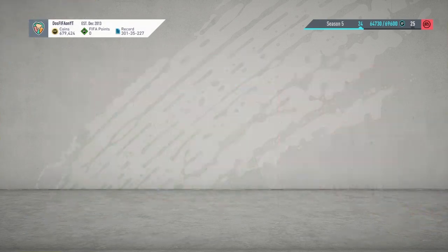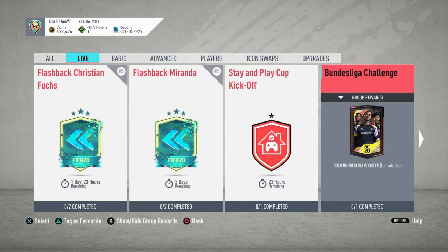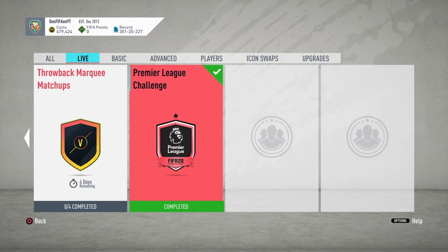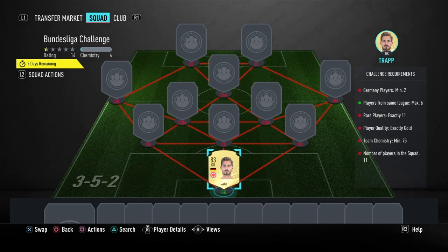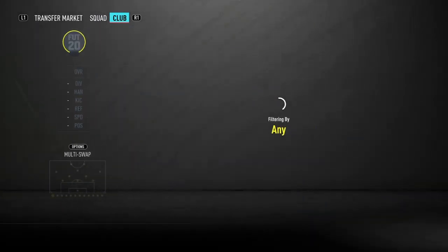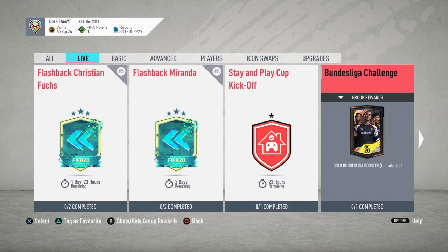Heading over to the live SPC tab, they've been dropping a new challenge every day — there's a Bundesliga challenge today and a Premier League challenge yesterday which I've already completed. The requirements are simple: two German players, six max same league, a full gold team with rares, and 75 chemistry. My club is completely dry right now so I'd have to buy the whole team, and honestly I don't really care about packing a Bundesliga Team of the Season — I'd rather have Prem or La Liga. But if you have players in your club, it's worth completing.